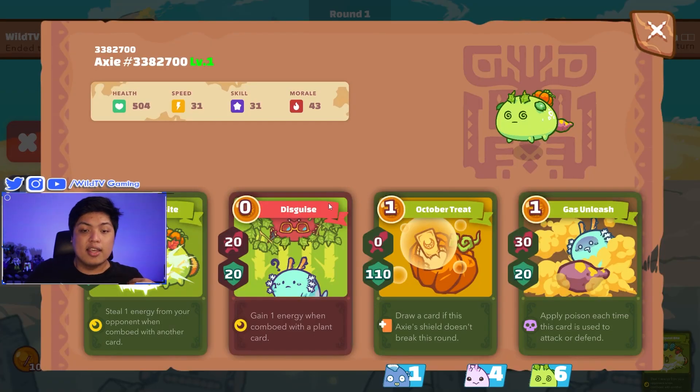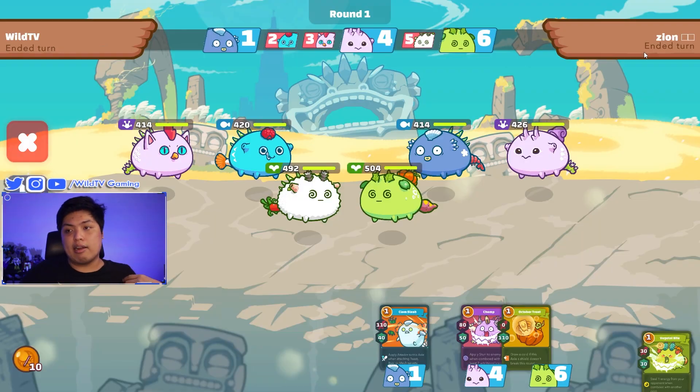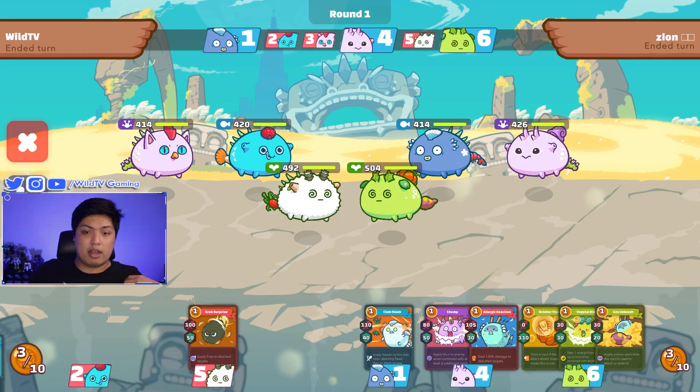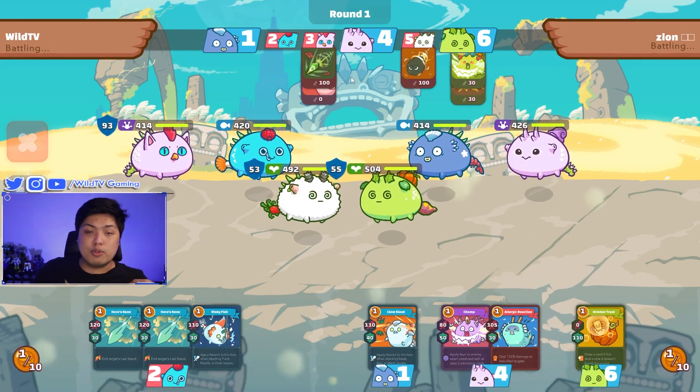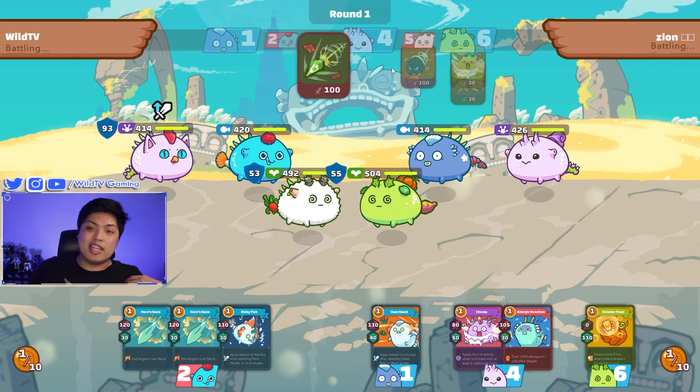For its front line it has serious, gas unleash, and October treat. For its midline it has barb strike, shrimp, clamshell, and angry lamb. This is a typical terminator with 42 speed. For our first move, we're gonna use cuckoo and garish worm.